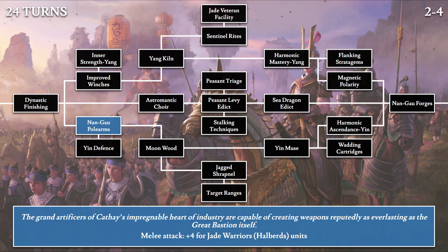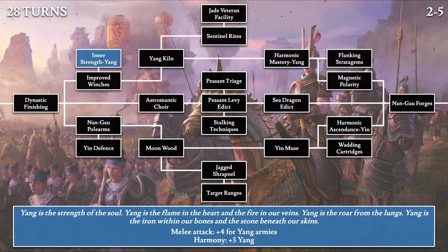Moving on to Nangau Arms: 'The grand artificers of Cathay's impregnable heart of industry are capable of creating weapons as everlasting as the Great Bastion itself.' This provides plus 4 melee attack for the halberd variety of the Jade Warriors. Then moving up to 28-turn tech, we have Inner Strength Yang: 'Yang is the strength of the soul. Yang is the flame in the heart and the fire in our veins. Yang is the roar from the lungs. Yang is the iron within our bones and the stone beneath our skins.' This is a plus 3 yang harmony tech with the effect of plus 4 melee attack for yang armies.